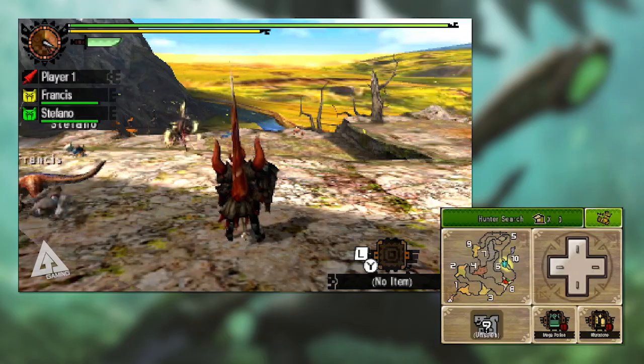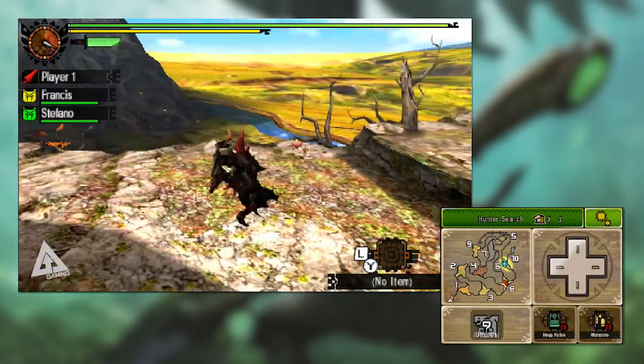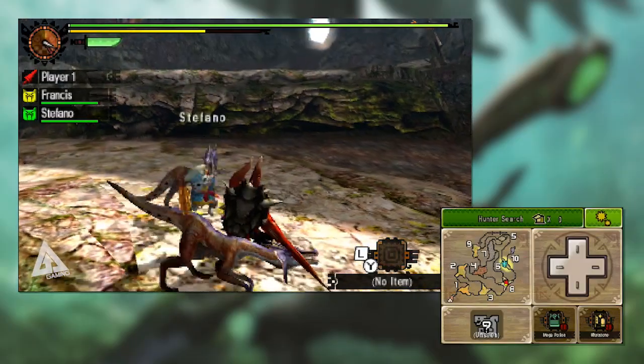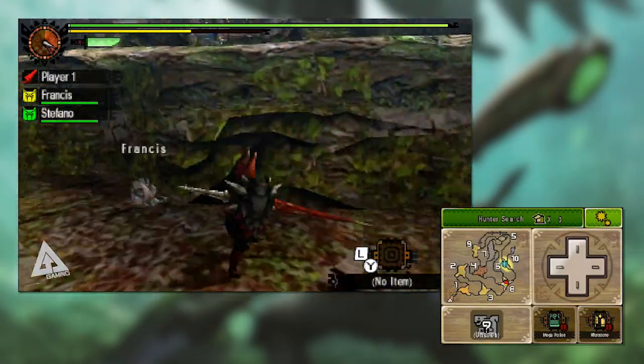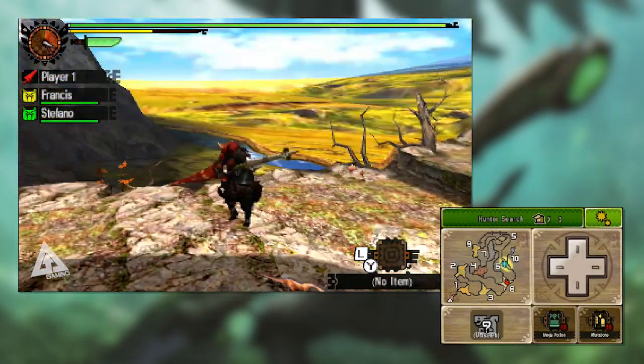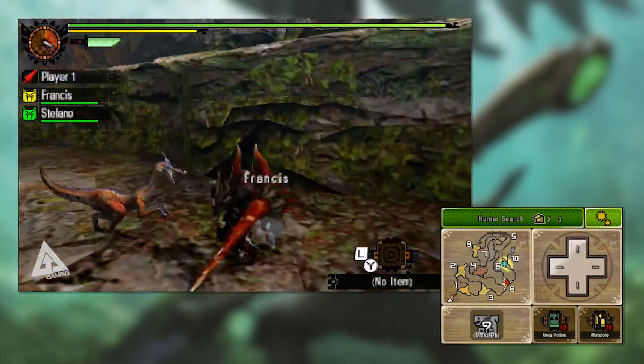Let's talk jump attacks. If you press X whilst jumping off a ledge you do a forward thrust. Alternatively, if you perform a shield advance off a ledge you'll guard all the way down, and if you time it right you can land a shield bash when you land — or interrupt the guard with a stab or a thrust.